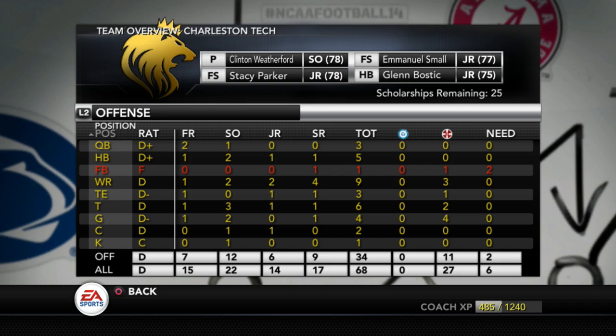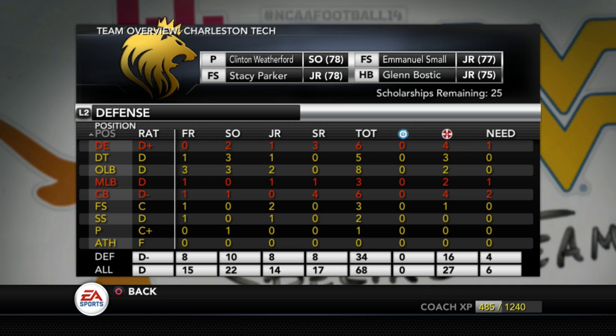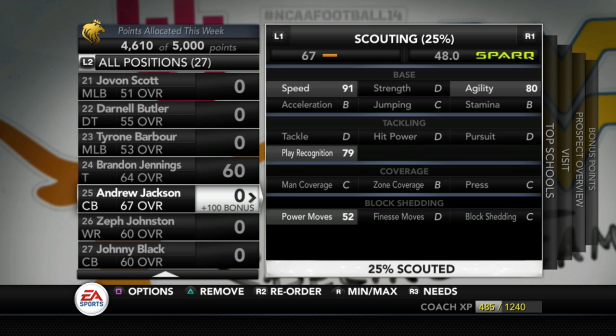Checking out our team needs: we need a fullback, but not too worried about that. On defense it looks like we need a defensive end, even though we have two sophomores, a middle linebacker, and a cornerback. At cornerback we have one freshman and one sophomore, but four seniors — those two young cornerbacks are terrible. To combat that, I picked up the three fastest one-star recruits I could get: two corners and a wide receiver. All three run a 4:40 flat.